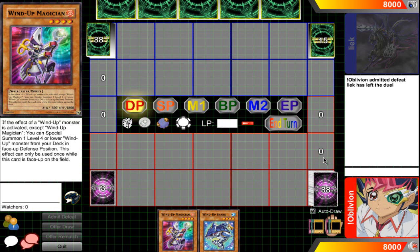Hey guys, Oblivion here coming at you with a Wind-Up OTK for the September 2013 format. A lot of people on POJO and Dueling Network have been saying Wind-ups suck — they lost their power, they can't make any power pushes without the Shark, since Shark is going to one. This is kind of true, but people usually forget that we have Magician at three now. It doesn't take a genius to notice that you could do so much with Magician, and we have a lot of other Wind-Up cards.